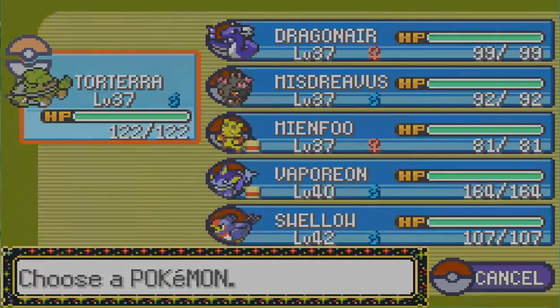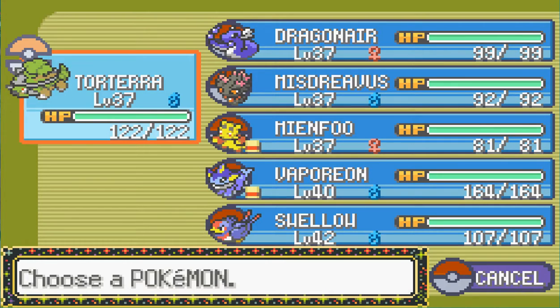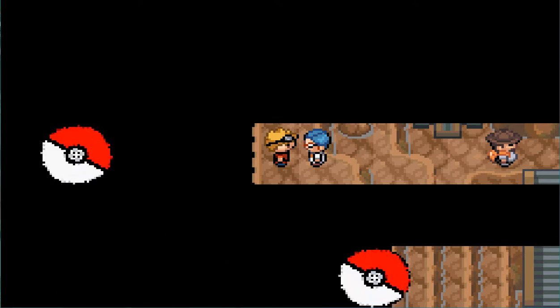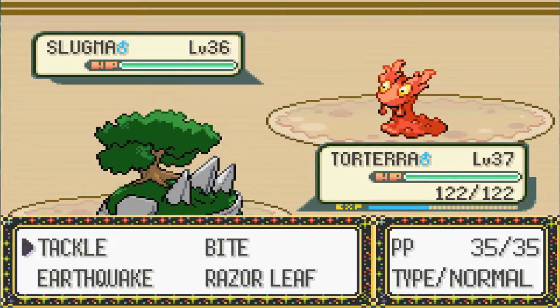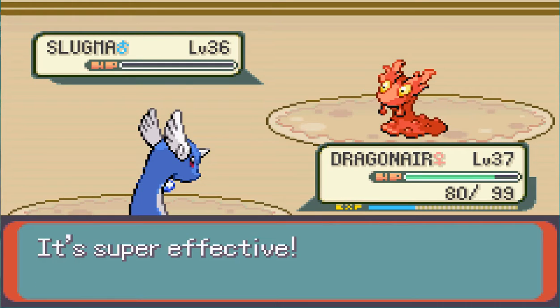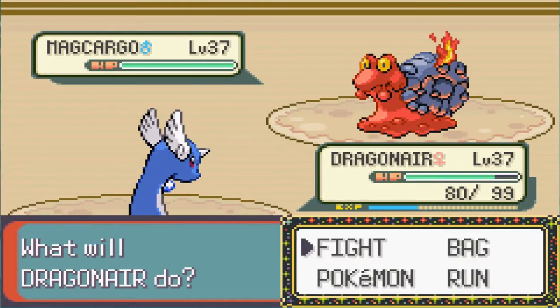I kinda want them all to level 40 before we do the gym, at least. And especially since it's rocks, I want Torterra and Dragonair to be above that level. Okay, so switching to Dragonair. And I got a Flamethrower, so I'm probably just gonna speed through these battles.